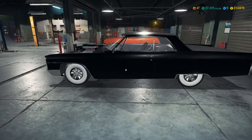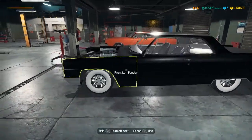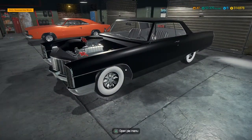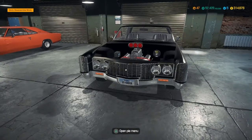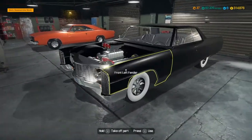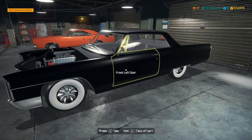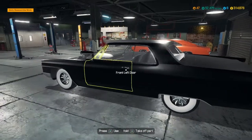Hey guys, dispatch coming back at you with another Car Simulator 2018 video. This time I did a 1974 Cadillac Eldorado for my friend Ellis — I found this one in a barn too, so shout out to Ellis Neff on that.